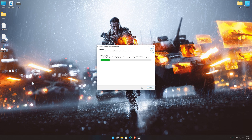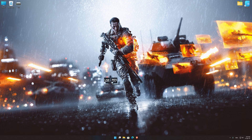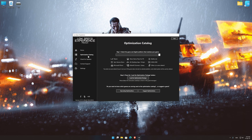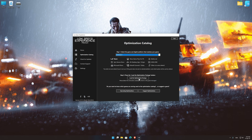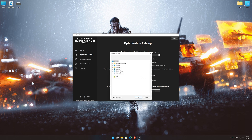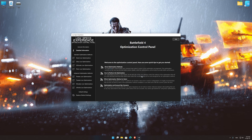So, first of all, start the installation process for the Low Specs Experience. Once it's done, start it from the newly created desktop shortcut and select the optimization catalog. From the top of the menu, select the applicable digital platform, and then select Battlefield 4 from the drop-down menu. Once that is done, press load the optimization package. If the Low Specs Experience does not automatically verify the installation location, simply select the location where your game is installed, press OK, and the optimization control panel will load.